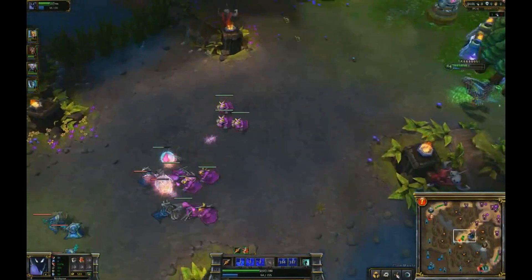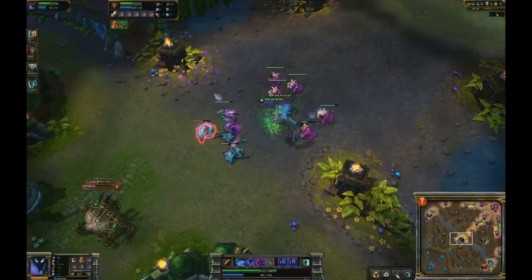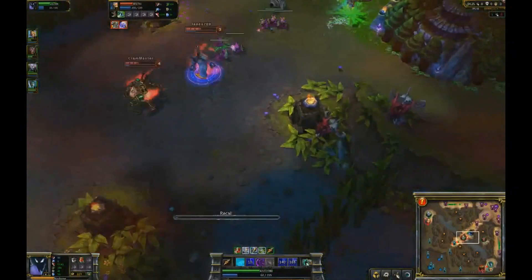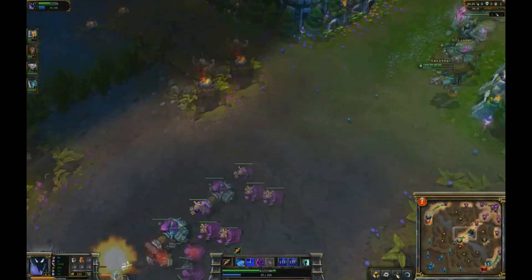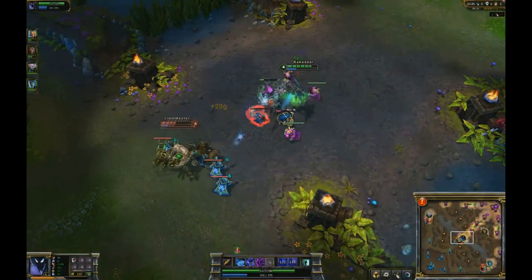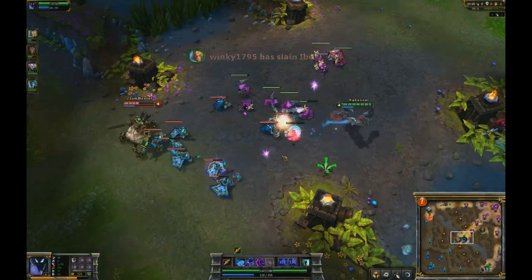Warwick came in just to show the enemy that if they chased after Hotshot, they would get killed. So everybody retreats and we start laning again. There is Nunu once more, but Urgot is nowhere near, so it's not really too dangerous. Nunu is losing experience at this point because he's continuously ganking instead of farming. As a jungler, sure, you need to gank, but you need to be careful not to overdo it — if you overdo it, you will be underleveled and no use late game.